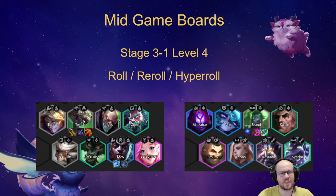Reroll comps are not that powerful unless you have perfect items, since three-star one-costs definitely fall off in the late game. On stage 3-1 you should be level 4 and have around 50 gold. If you have five or more copies of Twitch, you want to roll down and try to hit your three-star carry.